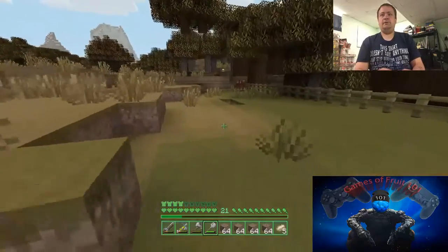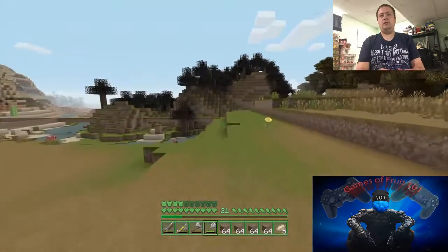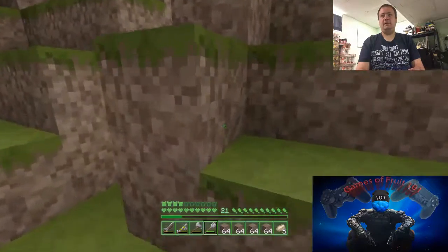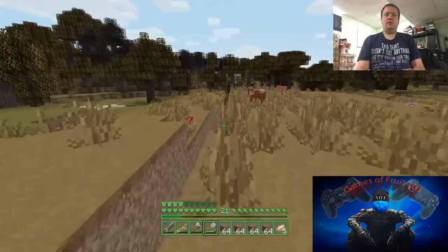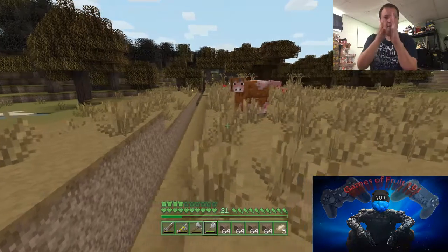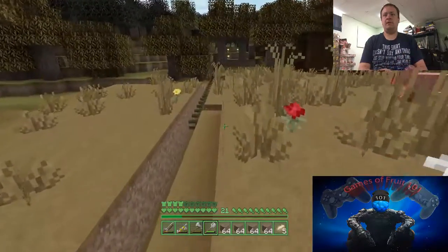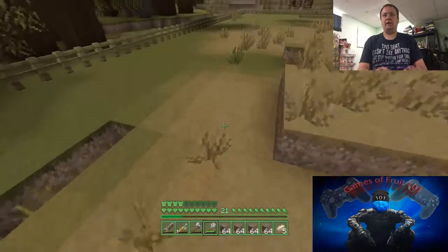I'm just going to clear out all this stuff. I can kind of see the border right over there. I haven't been putting up all the fenced-in areas yet, but here's my wall — two blocks this way it's going to be empty so nothing can fall in over on this side, and I won't have to worry about anything on my side because everything will be level.